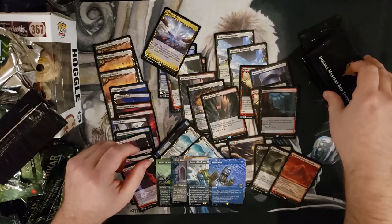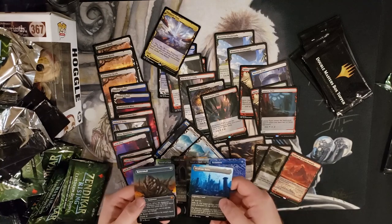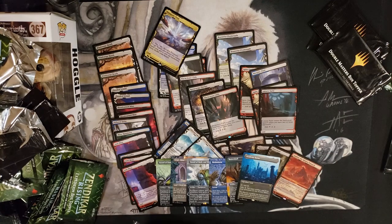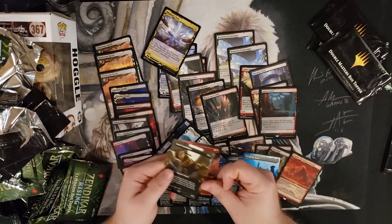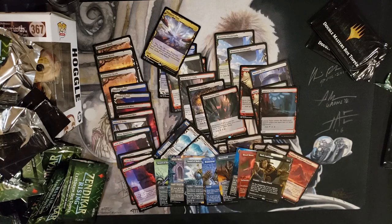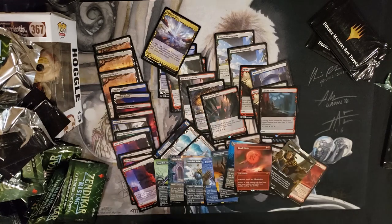Sword of Body and Mind — sword, sword! Let's get the sword effect now, let's get all the swords. Batterskull, Academy Ruins — one equipment per pack! Blood Moon, Dark Confidant — Mr. Bob himself. Not the original Bob art, but the new art Bob. Blood Moon looks so gorgeous. I love that one in foil — Blood Moon just always looks good no matter what version it is.